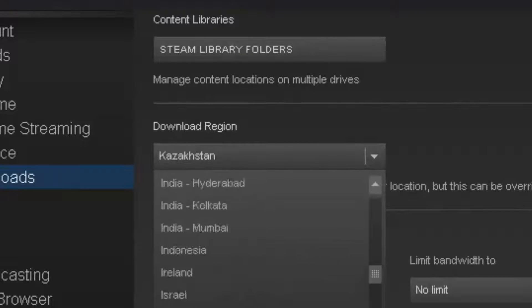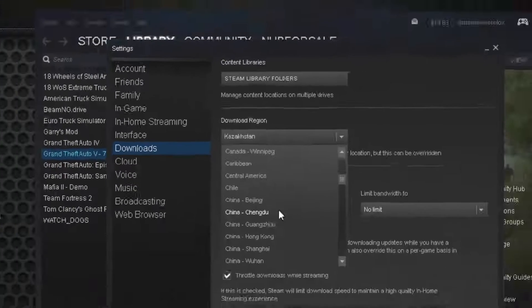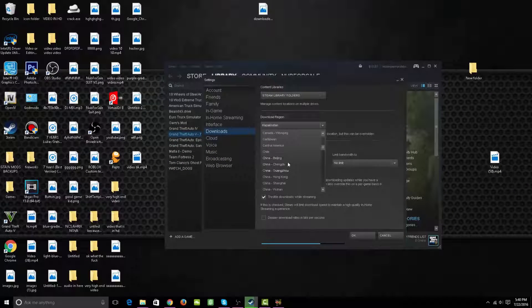You have a lot of places to choose from, basically everywhere around the world. So if you're in America and it's afternoon, you probably want to choose somewhere in Europe. If you're in Europe, you probably want to choose somewhere in America. It basically depends on the time of day, because if people are asleep they're not going to be downloading.